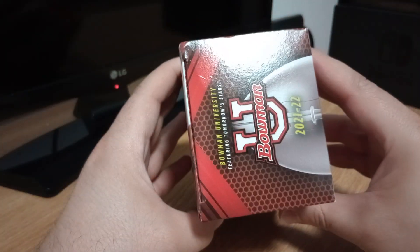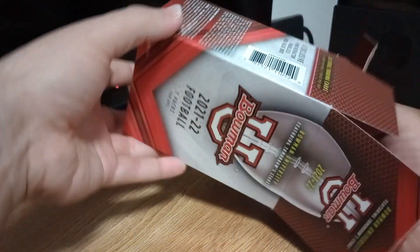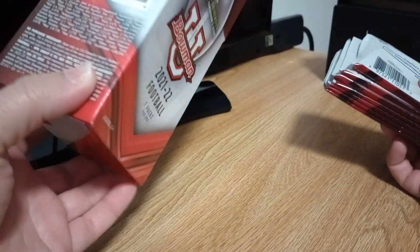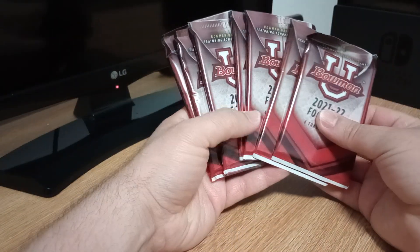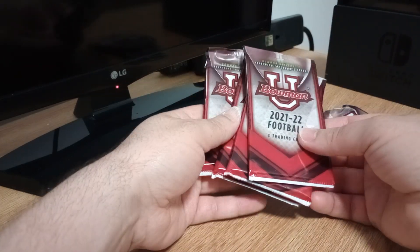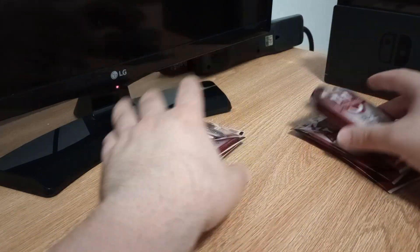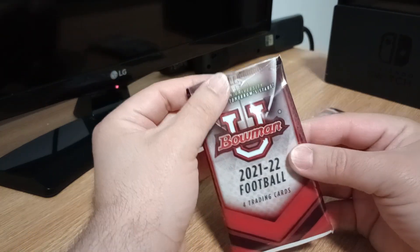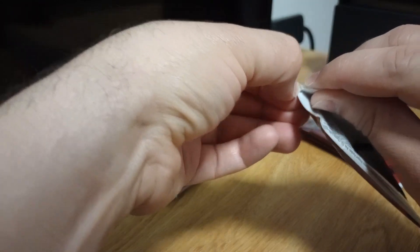Let's open it. I already ripped the plastic off because I'm not going to fight with that while I try to record. We're supposed to get seven packs with four cards each — one, two, three, four, five, six, seven. So we'll put three here and three there, and open the first one.